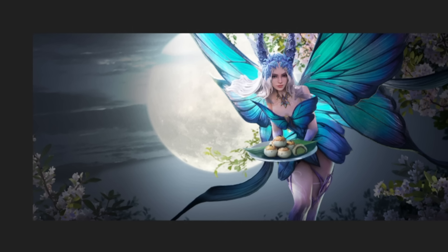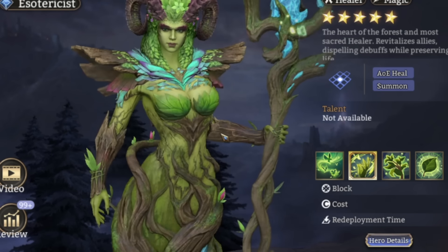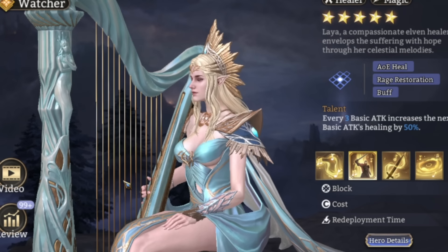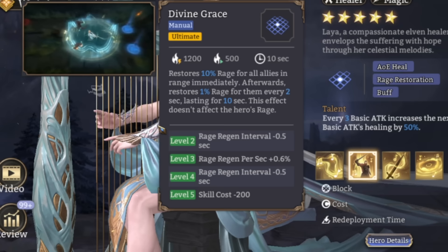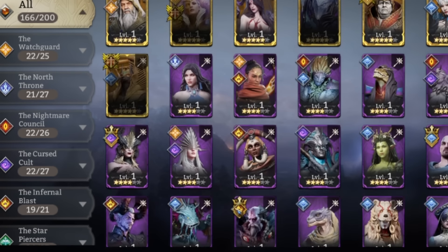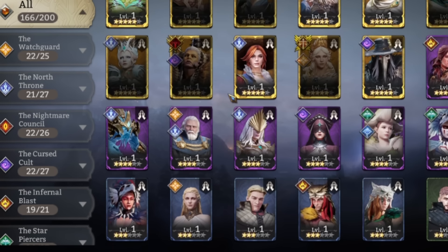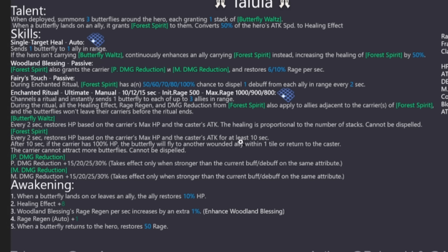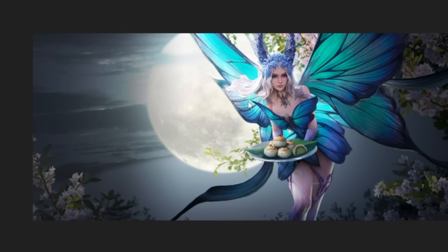We currently only have four rage genners: Elowen — clearly the best healer, way over-tuned, too broken, too necessary; Laia the legendary lord, very hard to get, solid rage gen skill; Hollow; and Laurel. Pure Idril A3 and Lust also give rage but don't really count. So only four real options, and the epics are incredibly rare. Tallula will help a little bit — she'll be in any Gilboss 2 comp that doesn't use Elowen, and could have viability if you don't have Carnelian.